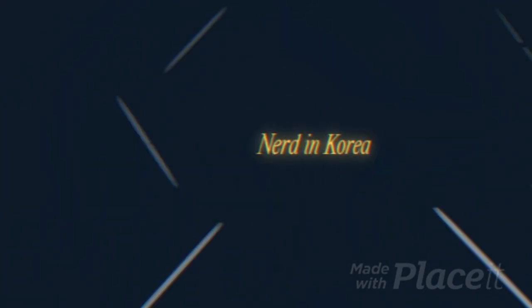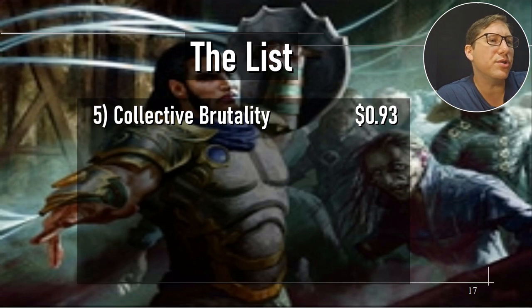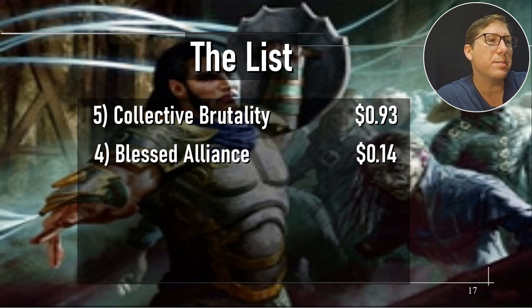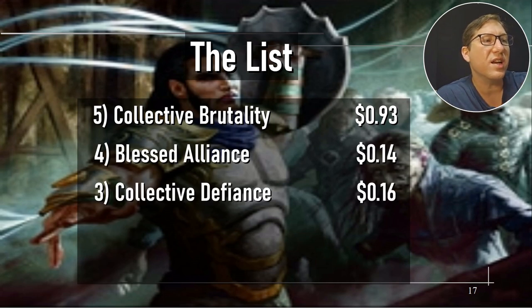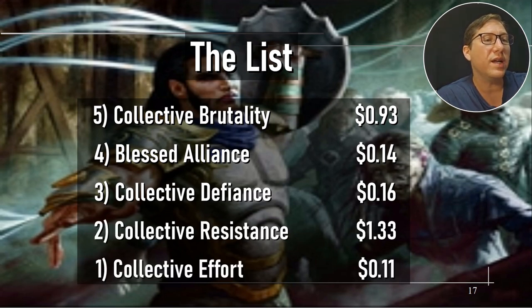To recap: Collective Brutality is 93 cents, Lost Alliance is 14 cents, Collective Defiance is 16 cents, Collective Resistance is $1.33, and Collective Effort is 11 cents. All the Collective cards are not actually all from the same cycle, believe it or not. Anyway, take it easy.